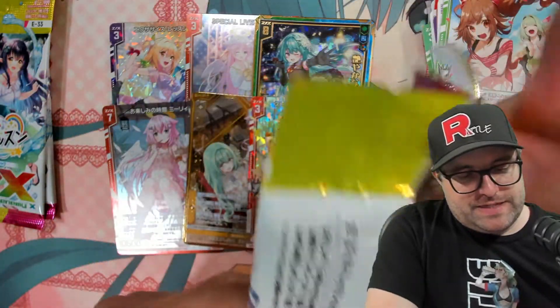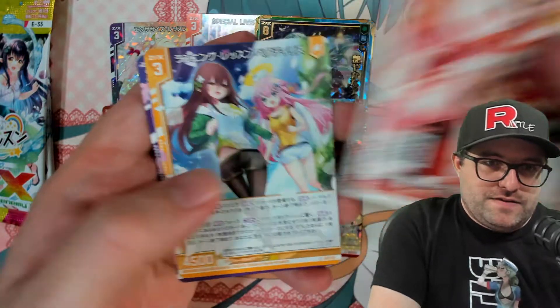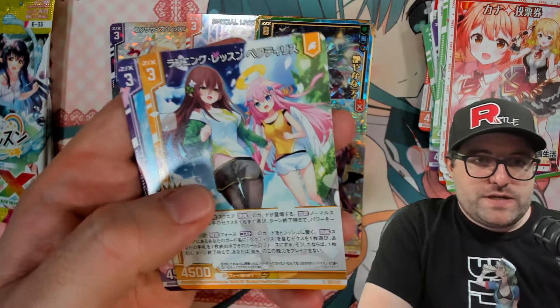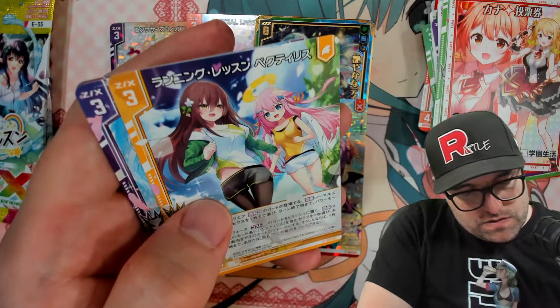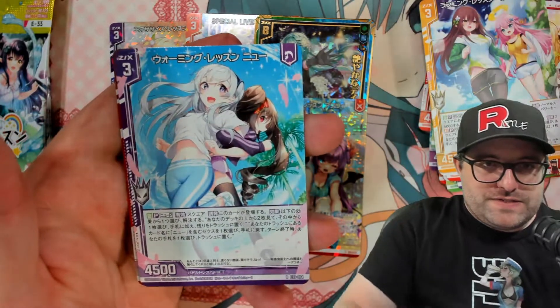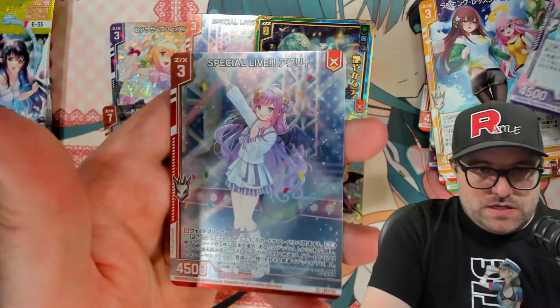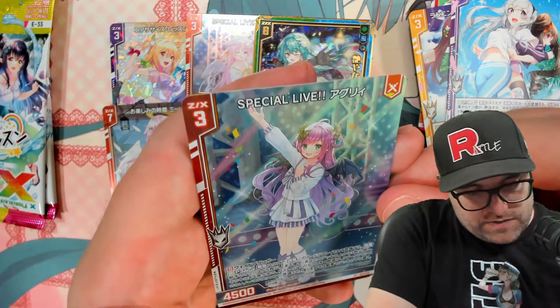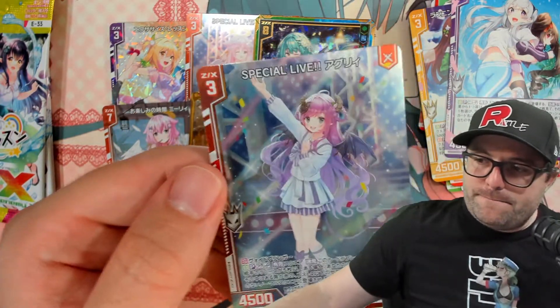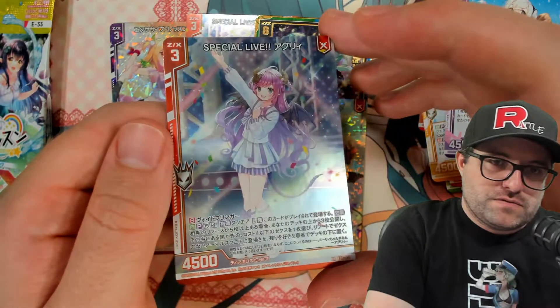Next pack. I would imagine you probably get the majority of the set in one or two boxes — the chase stuff, probably not so much. We have Kana, the vote ticket. Number 10, Running Lesson Pectalis. Number 4, Warming Lesson New. And on the end, we have a holo number 31, which is Special Live Ugly — very cool.